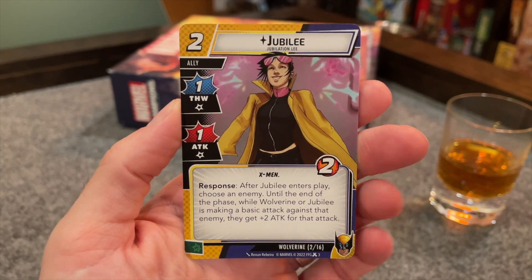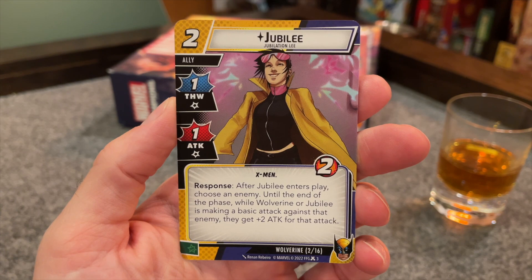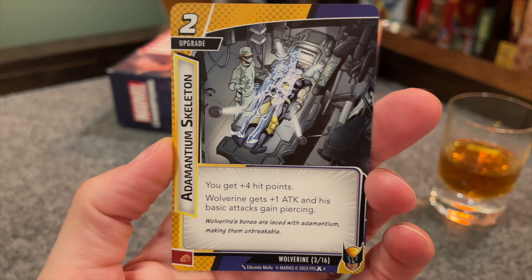Jubilee, as played by Jubilation Lee, is Wolverine's signature ally. She has ones in her stats and the X-Men trait. She costs two, has two hit points, one thwart and one attack, but as a response, after she enters play, pick an enemy — Wolverine and Jubilee's basic attacks will be plus two against that enemy until the end of the phase. That gets her attack against that enemy to three and yours to four. We're about to see a card that gives you a static boost to your attack, so that's actually getting to a five. Mean Swing was reprinted in this deck, so if you exhaust your Adamantium Claws to play Mean Swing, you might be swinging at an eight for your basic attack.